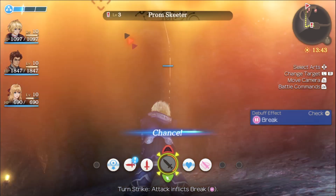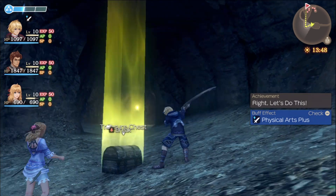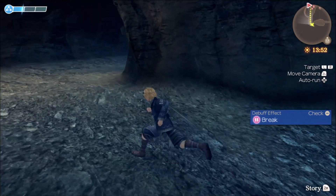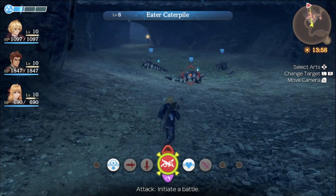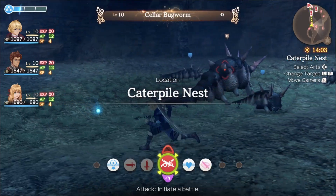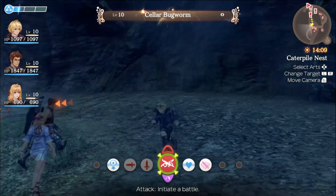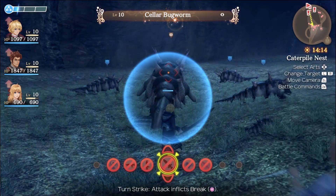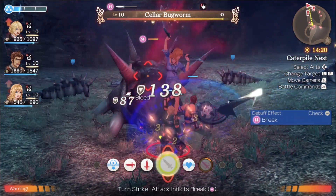Achievement for using 100 Arts as Shulk, I believe. We got an EaterCaterpillar here, and a unique monster — the Cellar Bug Worm, not the Cellular Bug Worm. Do I want to tackle this right now? You know what, let's have some fun. Can't live life without a little bit of risk. It is level 10, but we are a party of three, so maybe we might stand a chance.